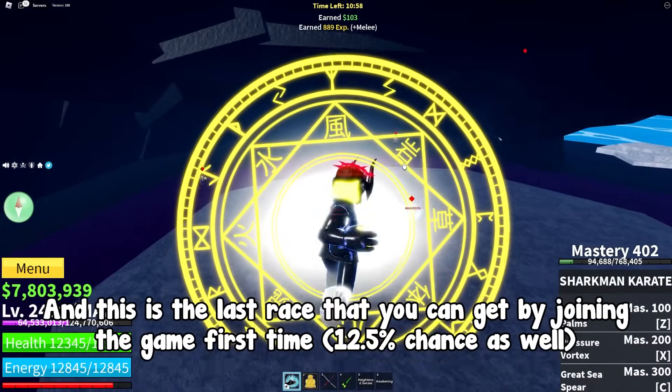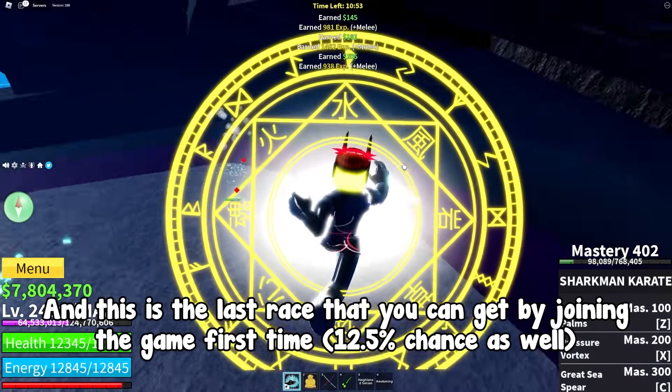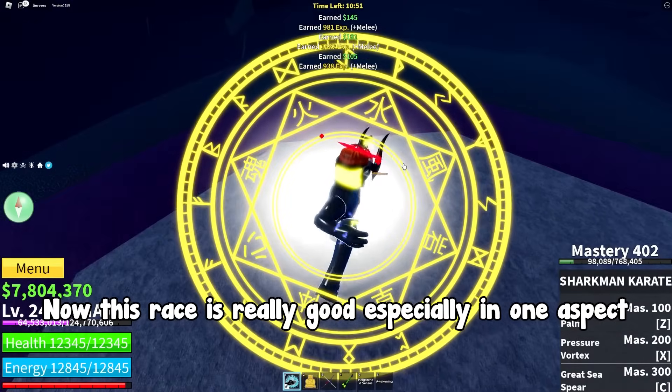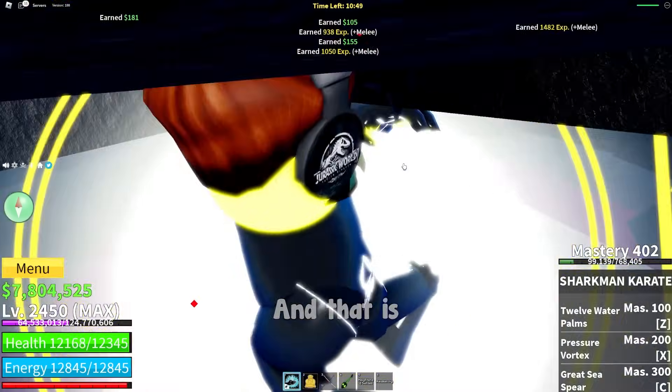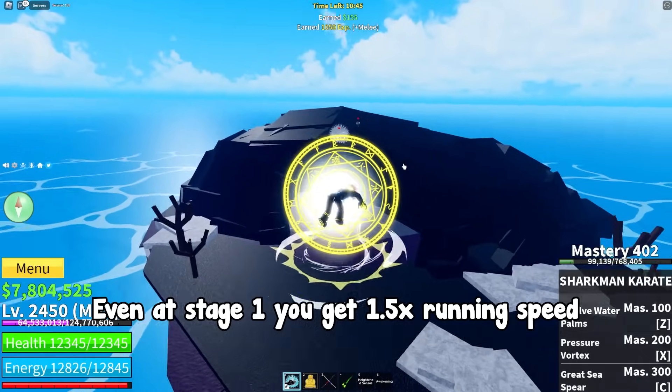Rabbit is the last race that you can get by joining the game for the first time — 12.5% chance as well. Now this race is really good especially in one aspect, and that is agility. Even at stage 1 you get 1.5x running speed.